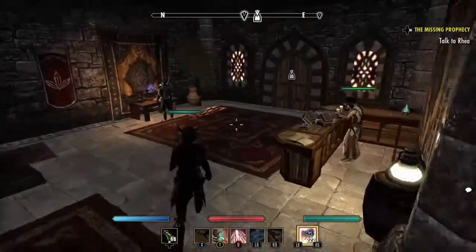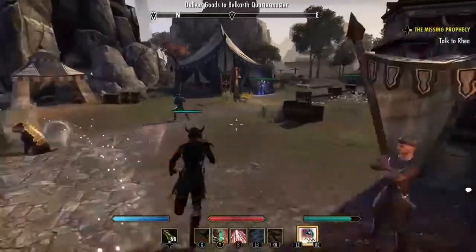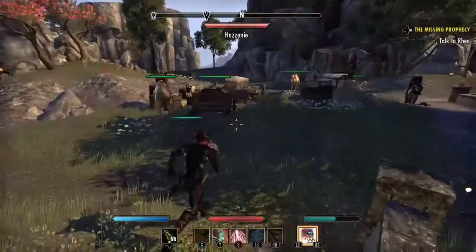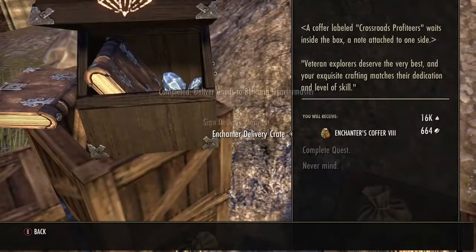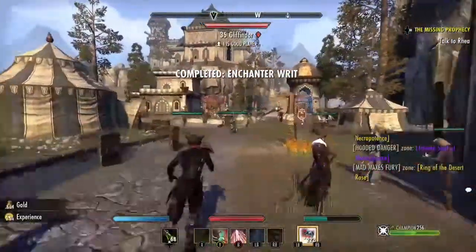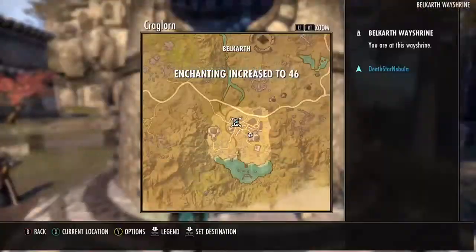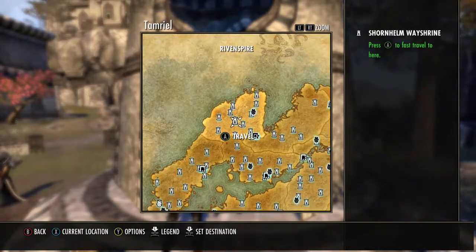Doing these writs daily is a good thing just to help get your provisioning, enchantment, woodworking, and blacksmithing up — they gain a lot of XP from finishing these writs. Luckily my enchanting is up pretty high, so it was in Craglorn, which was nice. If you're level 10 or level 50 and doing level 10 writs, it's probably all going to be in Craglorn. So if you just go to Craglorn and make everything, you won't have to worry about traveling to different areas of the map.